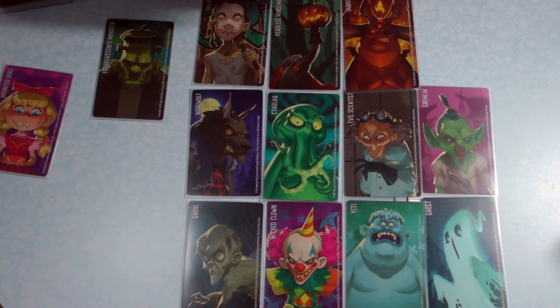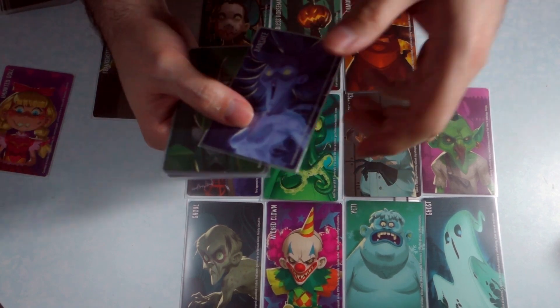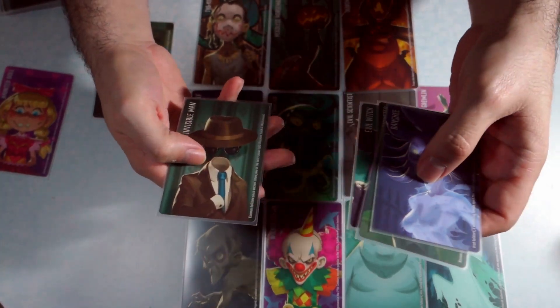If this card was given to me straight up, I would probably say the one that is not like Frankenstein's Monster would be the Haunted Doll — I think that would be the closest guess. So the Haunted Doll would be eliminated; we'll just put her off to the side. Then the clue giver would draw another card — in this case, the Banshee — and we move on to round two.